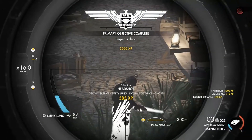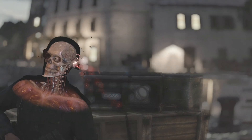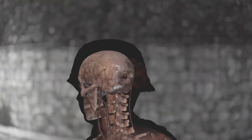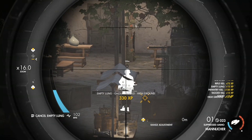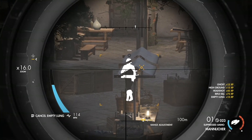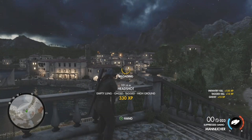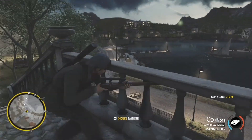Hello everybody and welcome back to the channel and welcome back to Sniper Elite 4, where today we'll be looking at the best bolt action rifles in the game. The bolt actions essentially fall into one of two categories: either it has a 16x zoom or it doesn't. The low zoom rifles are all pretty much statistically identical, so for those my advice is to go with whatever one you think looks the best, which will obviously be the Enfield. However, the 16x zoom rifles do have some cool differences and contrary to popular belief the answer isn't always Mosin Nagant.